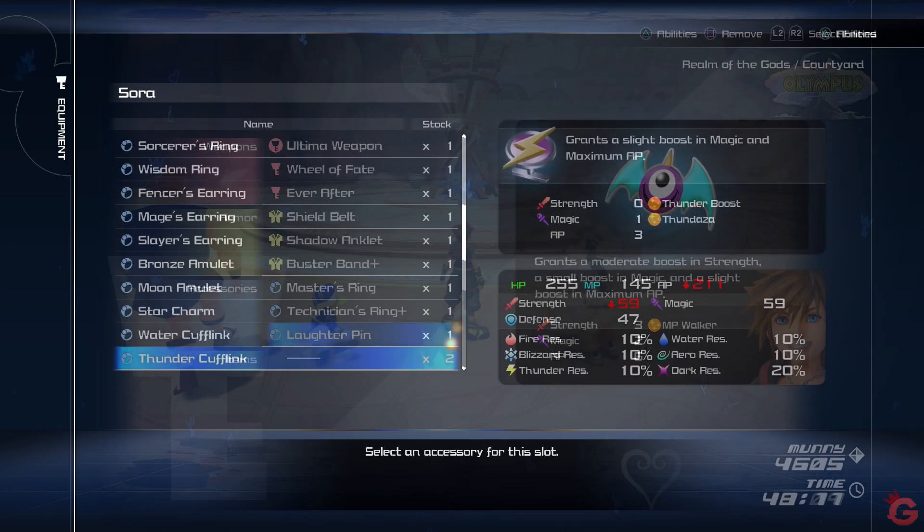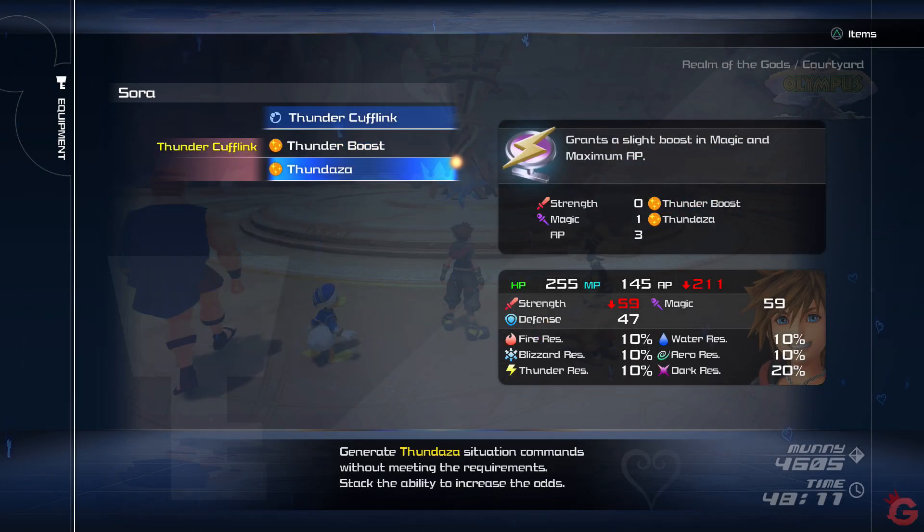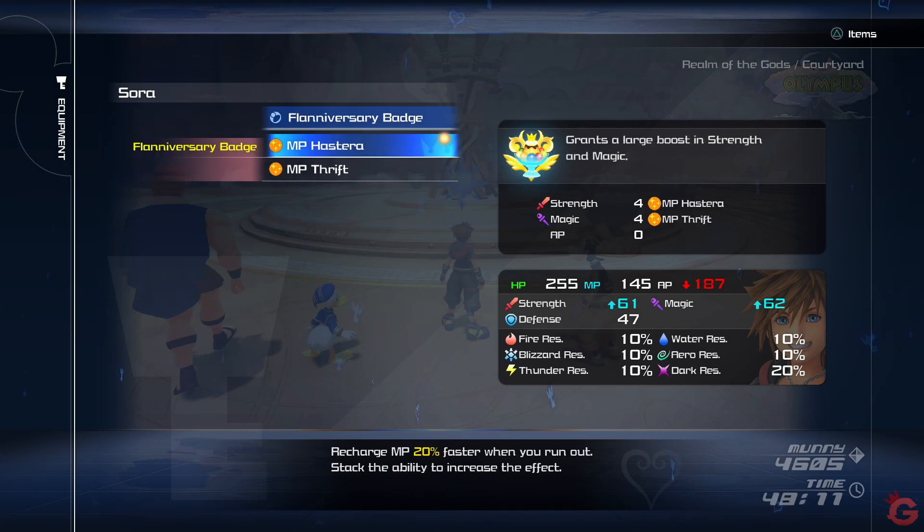To prepare for leveling here, you best equip yourself with your strongest magic keyblade and equipment that enhances the use of thunder. Maybe some MP haste abilities should you run out too quick.